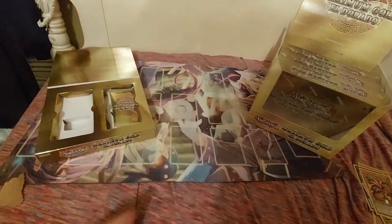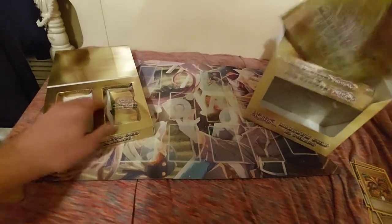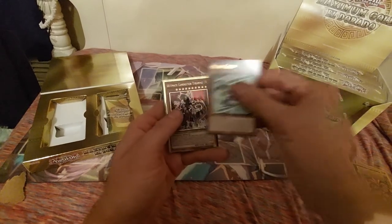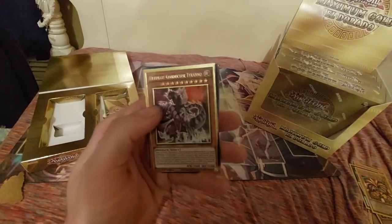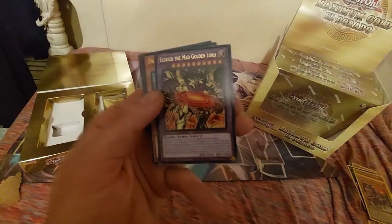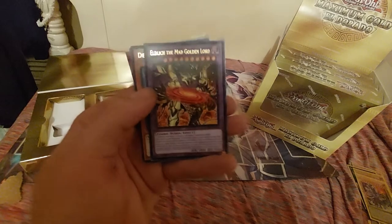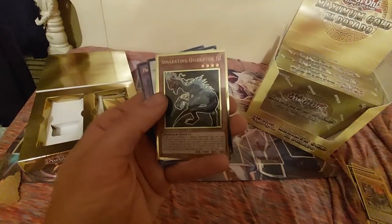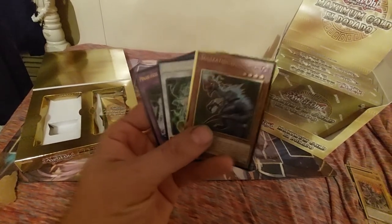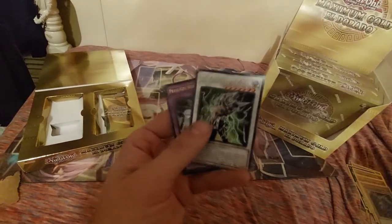Then we got Superdronaut and Summon Limits. Wait — we still got two more packs! Holy crap, one box and that is insane. We got Micro Coder. We got the Ultimate Conductor Tyrano — that's pretty cool looking. Eldlitch the Mad Golden Lord. That's interesting, I didn't know he had a Fusion. We got Deep Sea Diva. We're pretty much pulling every single PGR in Eldorado — very few duplicates.